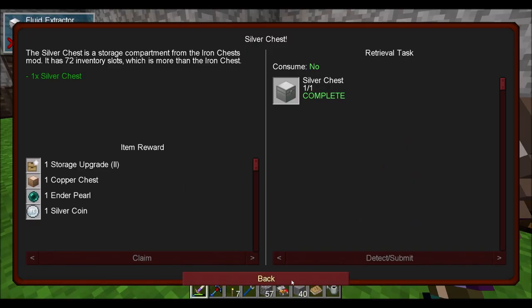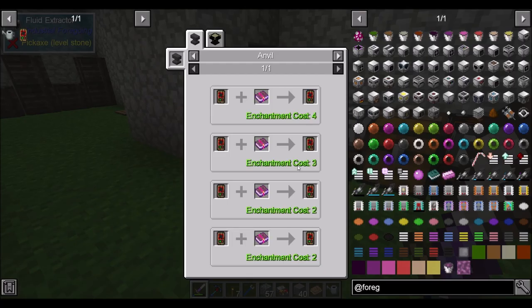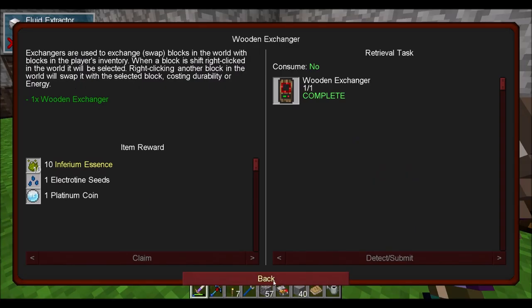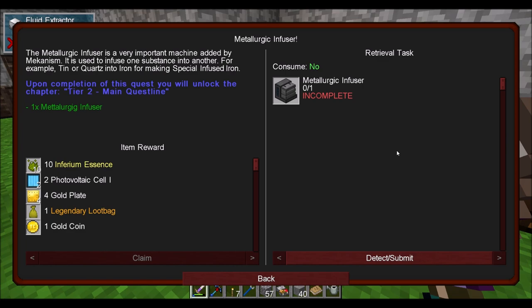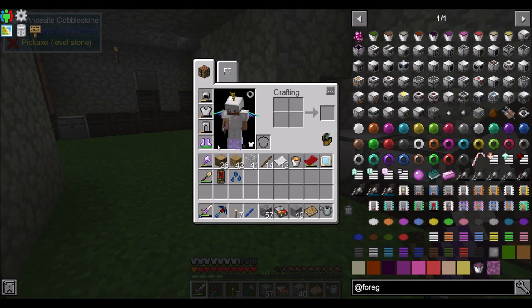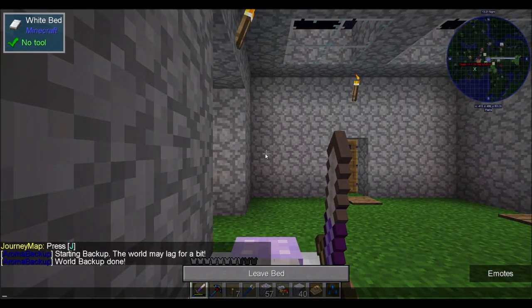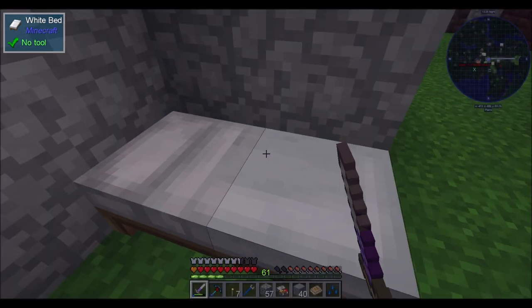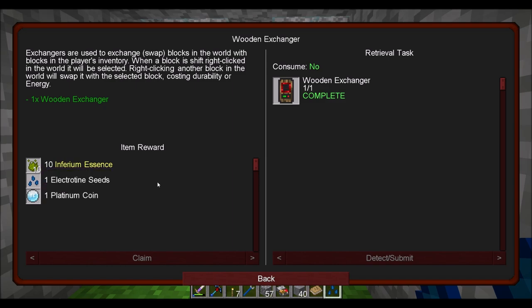I crafted myself a silver chest, got myself an exchanger core and an exchanger from the Exchangers mod. But I'll probably be using Building Gadgets because I added that to the pack, as you can see on my to-do list. And then that finally gave me access to the Metallurgic Infuser quest, which will end tier one and break us into tier two. But I don't want to jump into tier two just yet — I'd like to poke around a little bit in some of the quest lines we haven't started, like dark magic and Mystical Agriculture. Oh, and one of the rewards I got was Electrotine Seeds — tier three Electrotine Seeds! I saved them in my inventory to remind myself. I forget which quest gave it to me — it was the wooden exchanger. Electrotine Seeds. Good times.